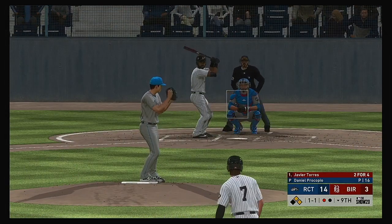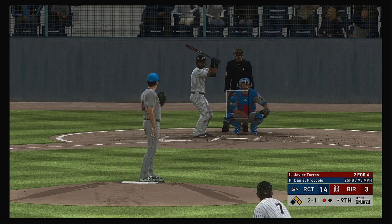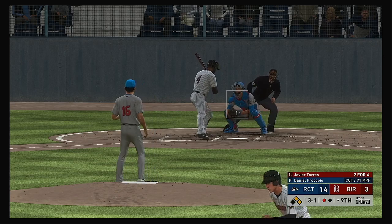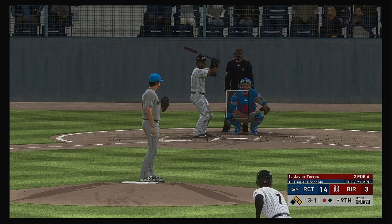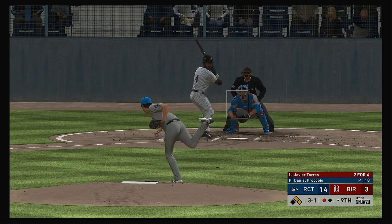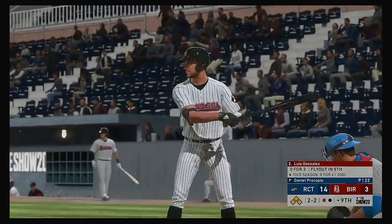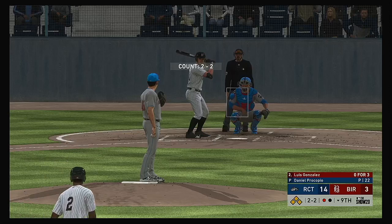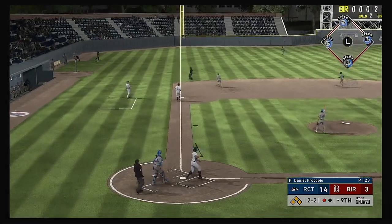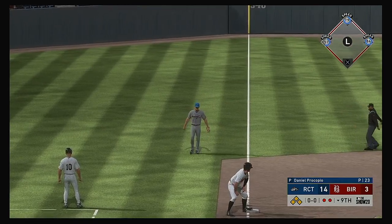Now back to the top of the lineup: Javier Torres. On the night he's 2 for 4 with a pair of singles. Well above the letters with the fastball that time. Can't find the zone there — it's 3 and 1. He's behind in the count and probably going to have to turn to something hard and straight. And he misses — ball 4, and that's going to load the bases with still only one away. Into the box now: Number 91 — looking to cut into that big deficit. Popped him up — Zimmerman over to his right, and there are two down now.